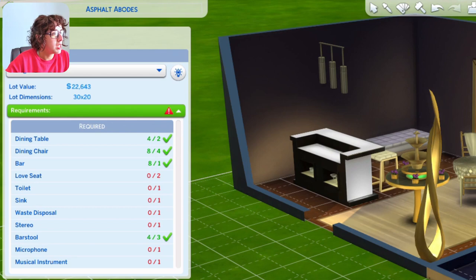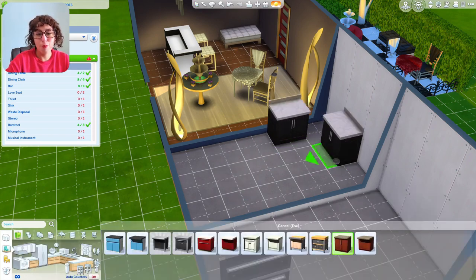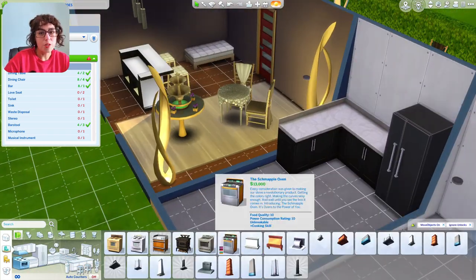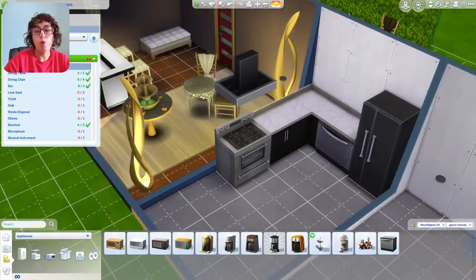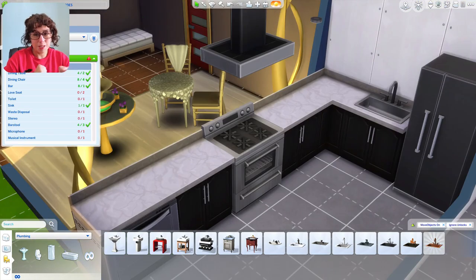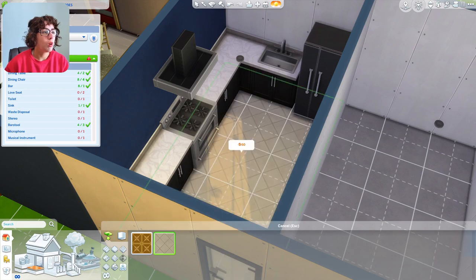In terms of the lot requirements for a lounge, you need a couple of dining tables, dining chairs, a bar, love seating, a toilet, a sink, a waste disposal or trash bin, a stereo, a couple of bar stools, a microphone, and a musical instrument. I decided to include a full kitchen, because in The Sims 4 if you want weddings or birthdays where a cake is necessary, you may want to hire a caterer — or you can get in the kitchen and make the cake yourself.